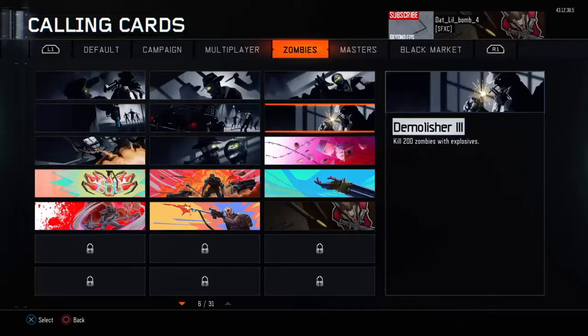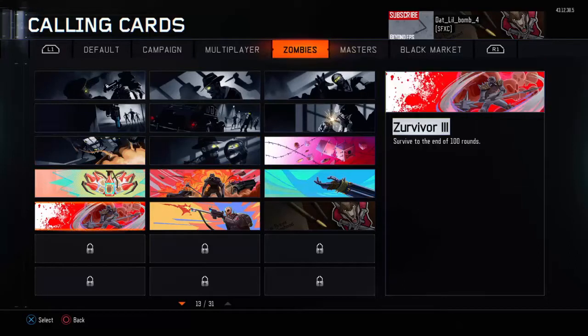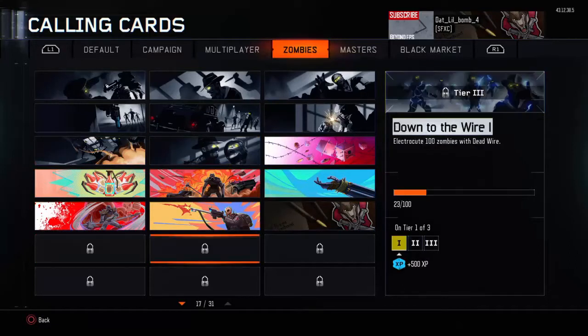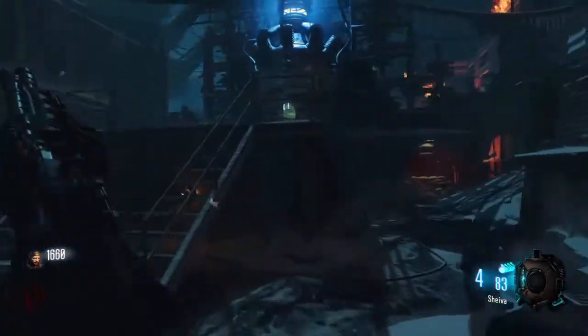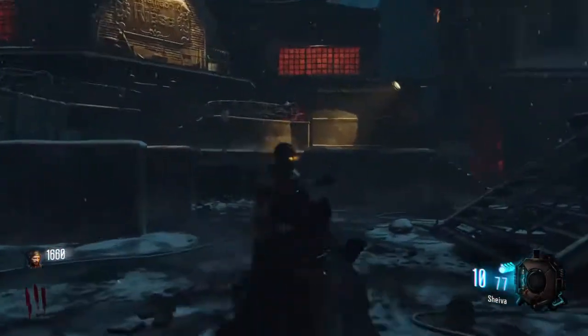The main thing that gives you XP is the challenges. The challenges can be anything from killing zombies to eating gumballs. You also get a lot of XP from unlocking new camos for your guns and leveling your guns up.